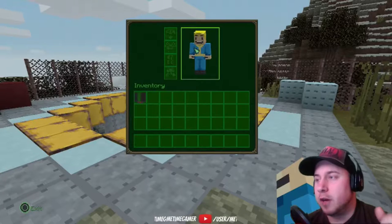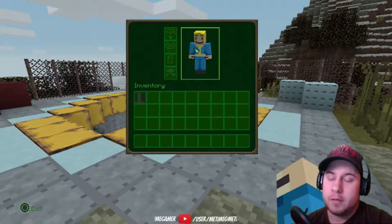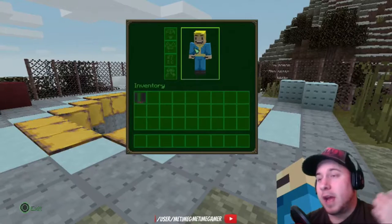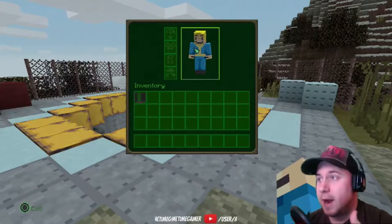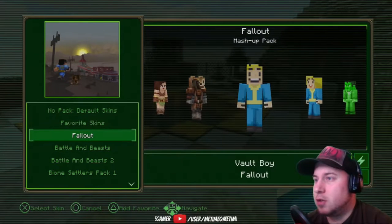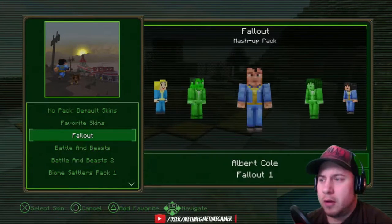I do play myself — I might show it in future videos, like my creative world that I'm working on rarely, but once in a while, and my survival mode that I do once in a while too when I get a couple minutes. But today I just started a new game and I wanted to check out the Fallout content. So I did change my character to Vault Boy. There's a couple options here — we'll just go into change skins. You have Vault Boy, Vault Girl, Albert Cole — I don't know who that is.